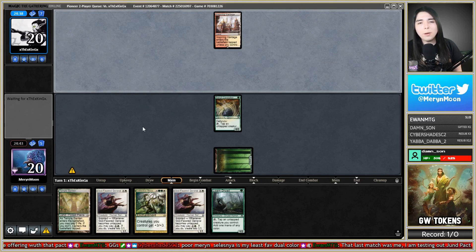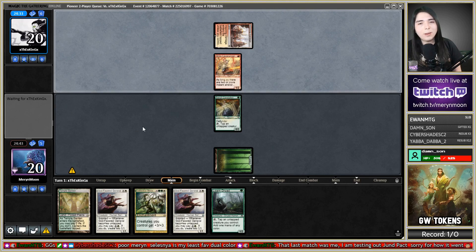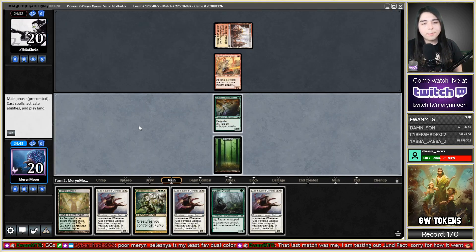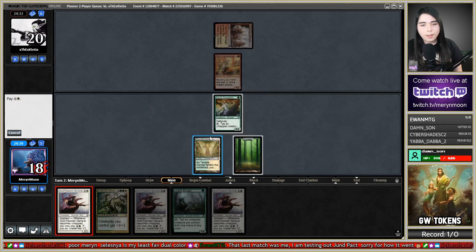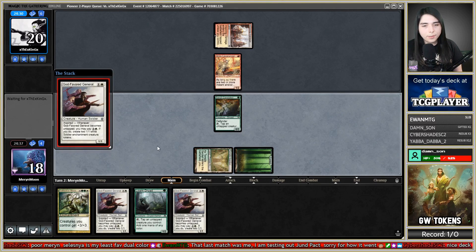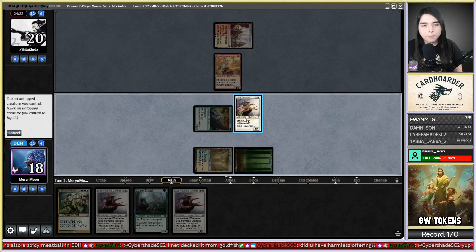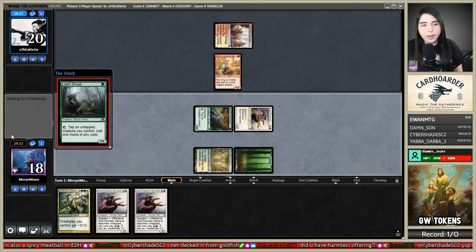What would have Inspiring Vantage and not have burn? Mardu Control would still have a bunch of burn — yeah, they're gonna have a whole bunch of removal. Let's play another Lone Dryad. If I can survive to get out Collective Blessing, I'm probably winning. Too bad this isn't the Amonkhet and Beyond days where every token you make is lifelinking for some reason.